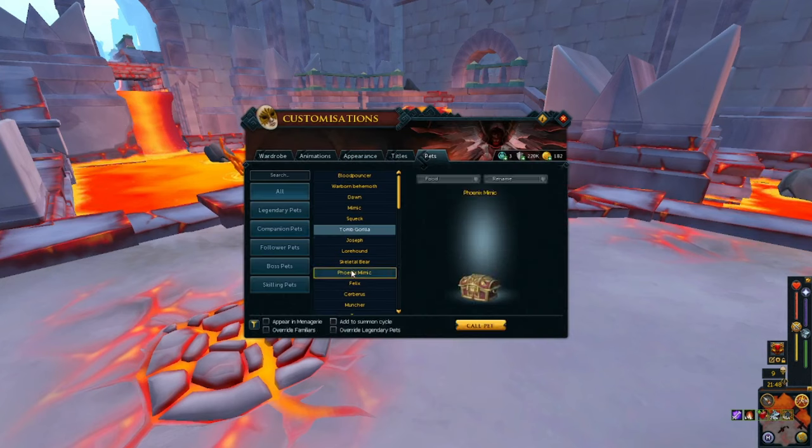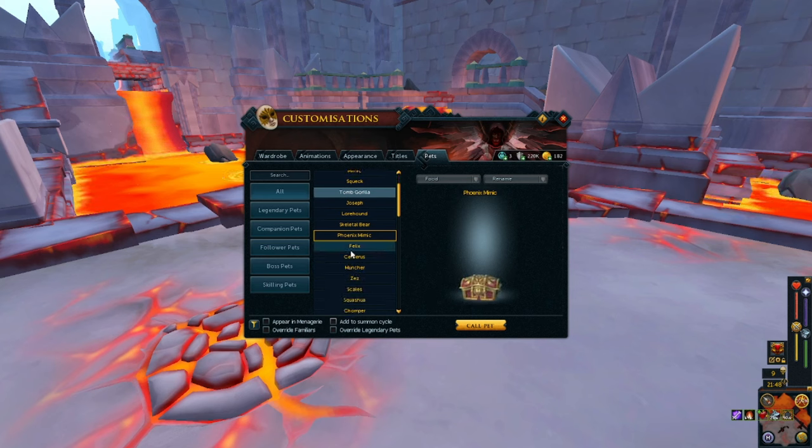Phoenix Mimic — the difference from the other Mimic is that the chest design is different. It has phoenix feathers on it. That's pretty cool. I mean, it's just a chest.